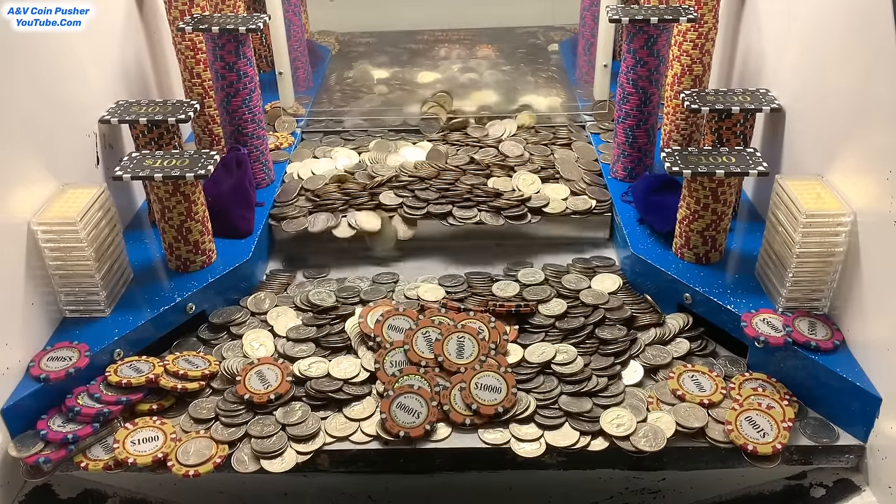Let's try to get that tower of $25,000 chips on the right. Did you see that? It moved forward tremendously. I'm trying to focus on that right-hand side because I think the left-hand side is going to fall out regardless. Left side is going to be the easiest side to win. That right there was the last of our quarters - let's collect some quarters real quick and try to get that remaining tower and all those chips out of there.